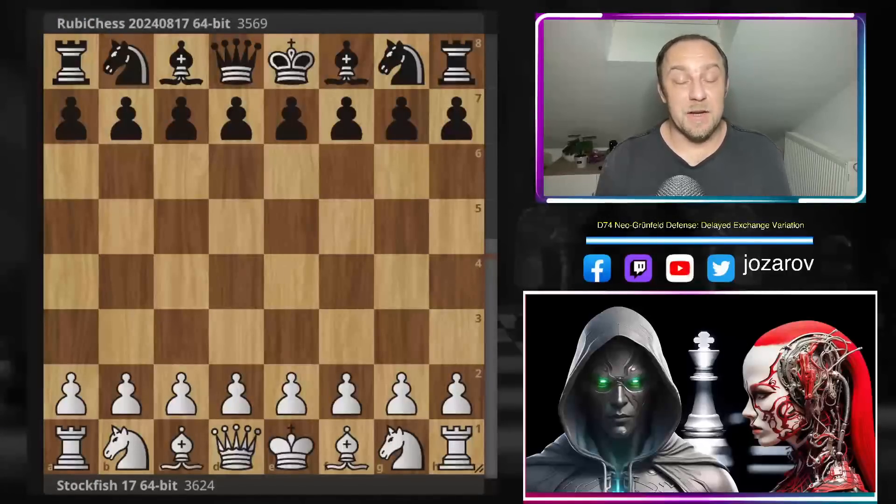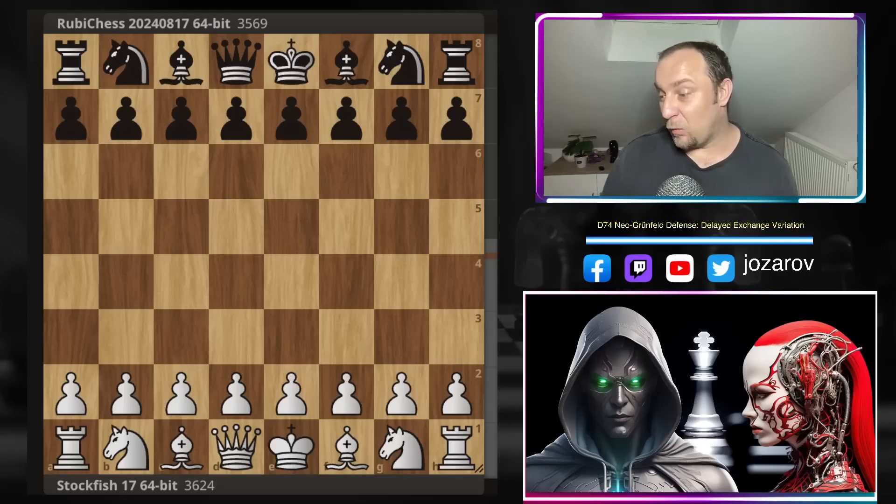Hello chess friends and welcome to another crazy attacking game on this chess channel. Today we see the most powerful chess engine in the world, Stockfish 17, battling out against another top engine, Ruby Chess, in an amazing Neo-Grünfeld Defense. Stockfish will show us new beautiful attacking ideas, great theoretical novelties, and sharp tactics all over the board — so put your seatbelts on!